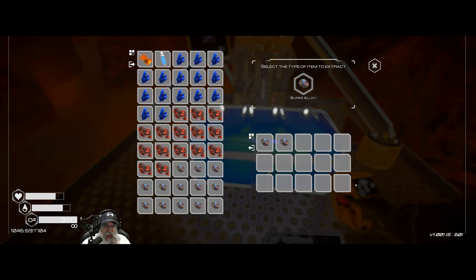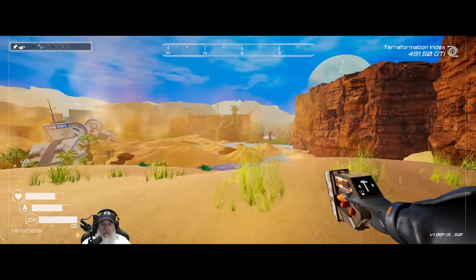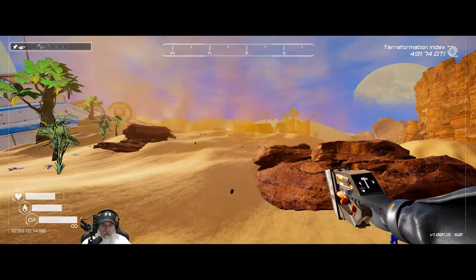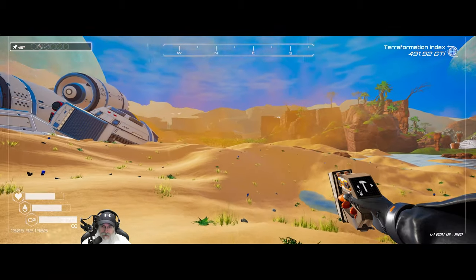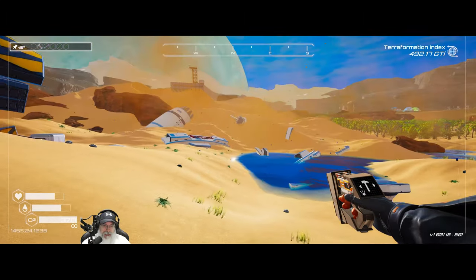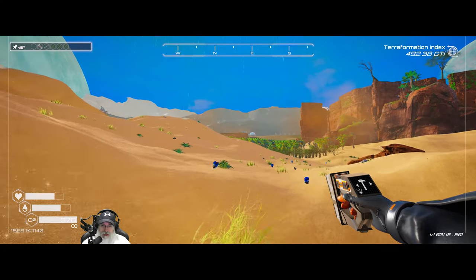Since we're not too far away we might as well grab a load of super alloy too - just right over here. Once I get the drones set up, we'll come back and set all of these as suppliers, which tells the drones to grab this and take it to a demander - which for starters will be the storage bins inside our base to make sure they're full.